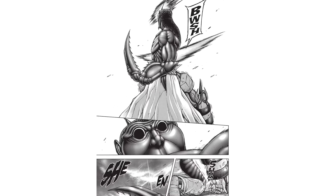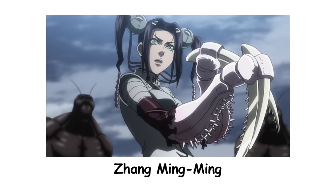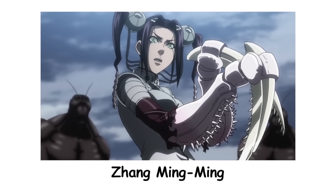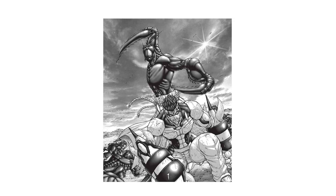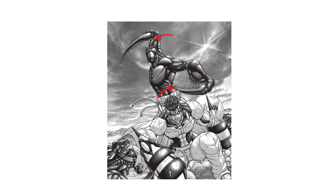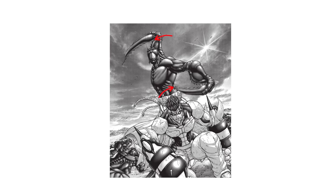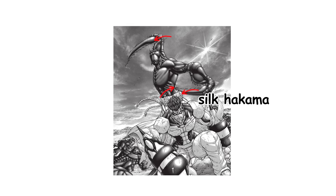The Orchid Mantis Terraformer is one of the evolved Terraformers that gained its powers from Zhang Ming Ming. Like other evolved types, it didn't just get stronger — it also became smarter and more tactical. This specific Terraformer stands out with mantis-like antennae, sharp mandible projections, and folding raptorial arms that work like giant blades. It also wears a silk hakama, a sign of high intelligence and status among Terraformers.